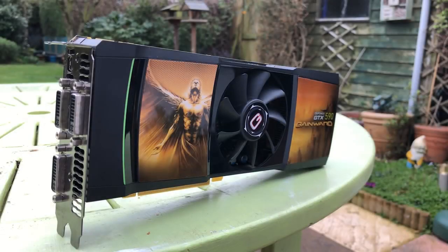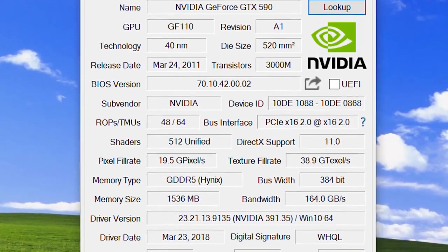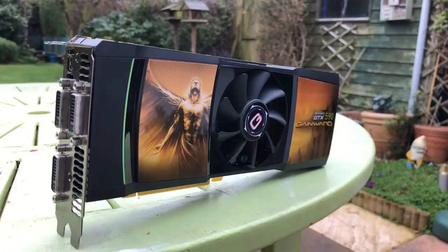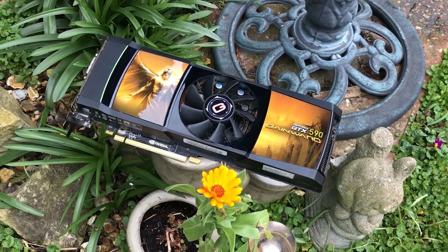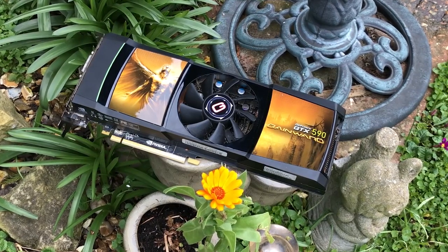Hello everyone and welcome to another video. The GTX 590 combines two GF110 GPUs, cost $699 at launch, and in 2011 it was the fastest graphics card you could buy. Not only were you buying performance, but you were purchasing bragging rights — as long as you weren't bragging to anyone who owned a Radeon HD 6990, because between this and that, it was a pretty close fight.